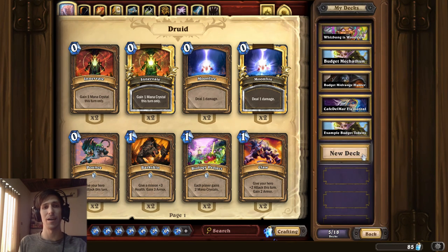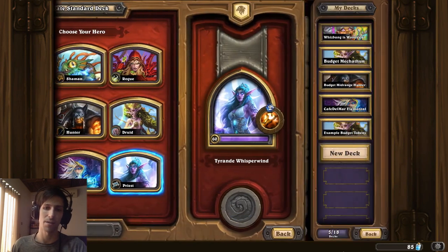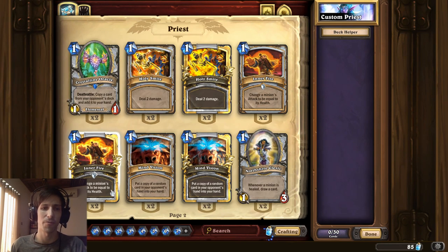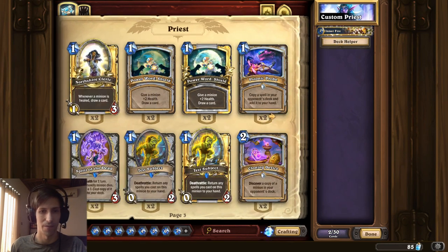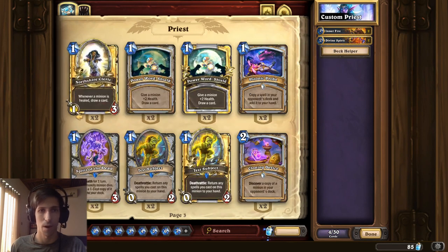I mentioned earlier the idea of a Divine Spirit Inner Fire Priest, so let's go ahead and build that as well. This is going to work because early game spells tend to be common or rare for the most part. In a Divine Spirit Inner Fire deck, we need Inner Fire obviously. We can use Divine Spirit as a requirement. Power Word: Shield — note that this isn't even a common, it's a basic card.